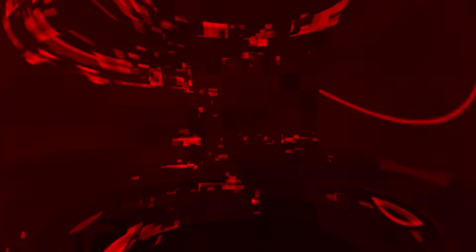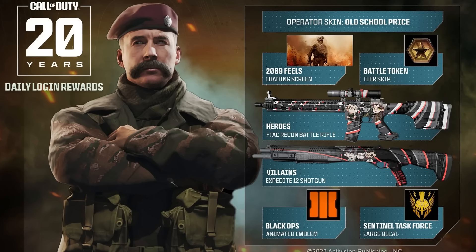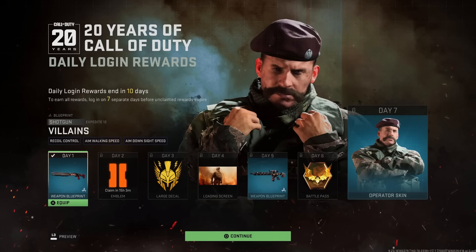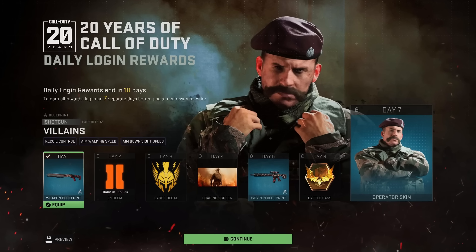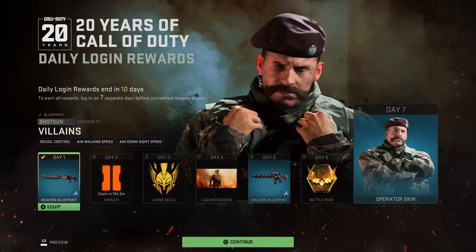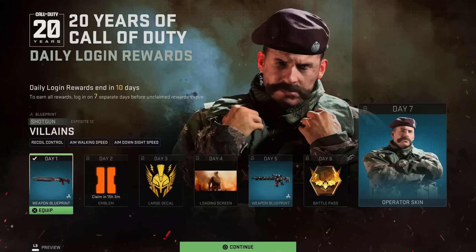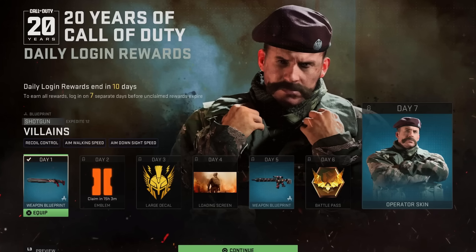The fourth set of rewards is the daily login rewards, which have already started and end on October 16th. You need to log in seven different times to claim all seven rewards. Day one: a weapon blueprint for the Expedite 12 shotgun called 'The Villains.' Day two: an animated Black Ops 2 emblem. Day three: a large decal called 'Sentinel Task Force.' Day four: the '2009 Feels' loading screen. Day five: a weapon blueprint for the FTAC Recon called 'Heroes.' Day six: a Battle Pass token.